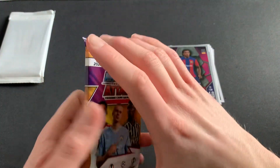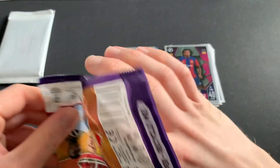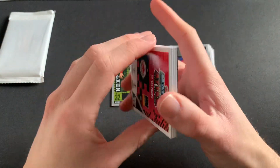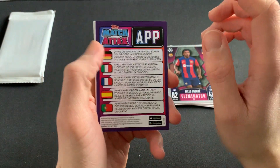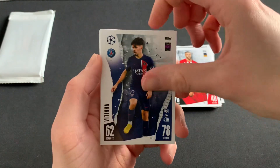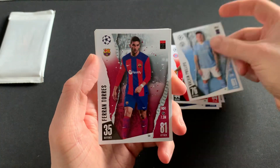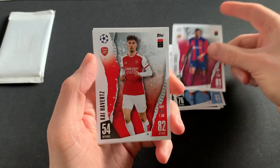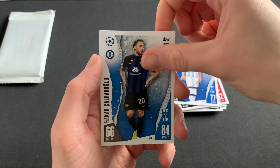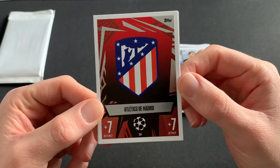Nothing too crazy there, we've got one more pack to go though — you never know, we can keep our hopes up to get something like a 100 club or something. It's looking unlikely. We then have Mario Hermoso, Vetina, Sadio Mané, Calvin Phillips, Ferran Torres, Kai Havertz, Prias Mendez, Hakimi, Calhanoglu, and then the Atletico Madrid logo — very nice.